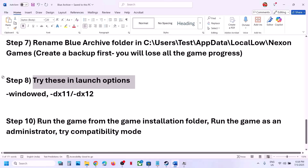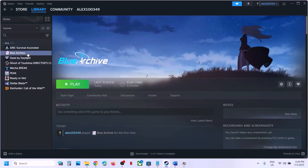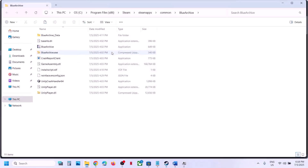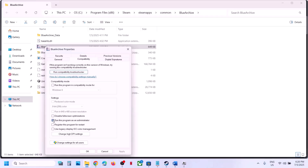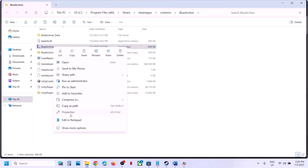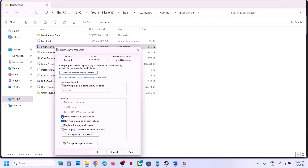The next step is to run the game from the game installation folder. In Steam, right-click the game, select Manage, and click Browse Local Files. Instead of launching from Steam, double-click the game exe directly. Still not working? Right-click the exe, go to Properties, and under the Compatibility tab check 'Run this program as an administrator'. Try also selecting Windows 8 or Windows 7 compatibility mode. Also try checking 'Disable fullscreen optimizations'. If none help, uncheck all boxes and follow the next step.